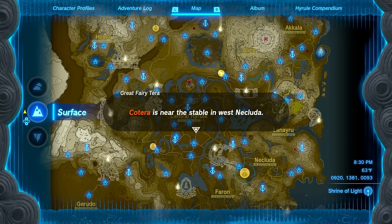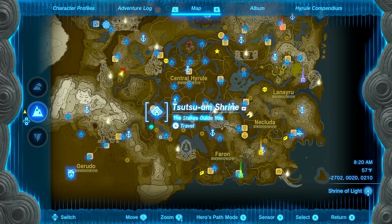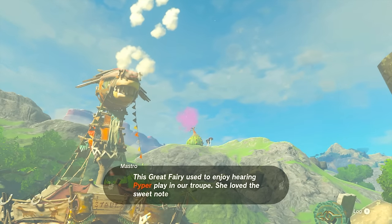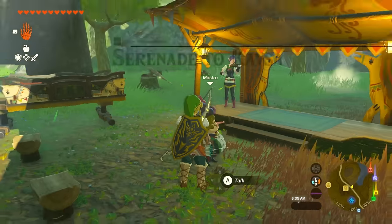Now let's unlock another Great Fairy. Head over to Outskirt Stable, which is located by the bottom left Great Fairy location. Masha will talk about the Great Fairy Kesa. This fairy needs the sound of a flute to cheer her up, so head over to Highland Stable to find the flute player.